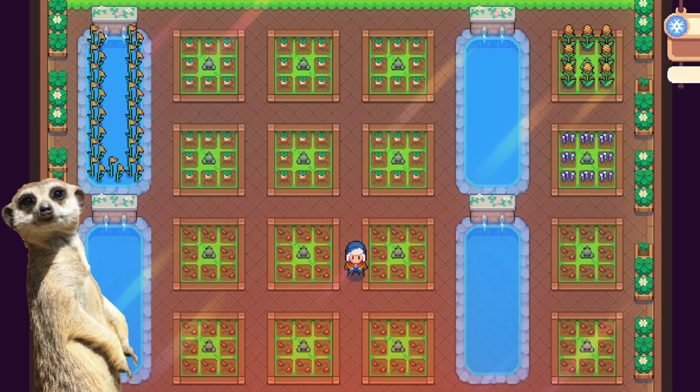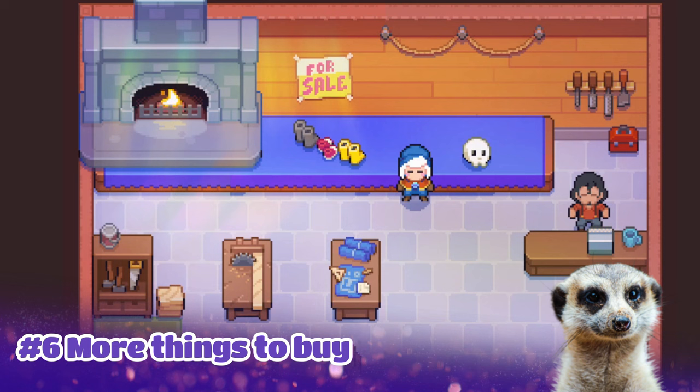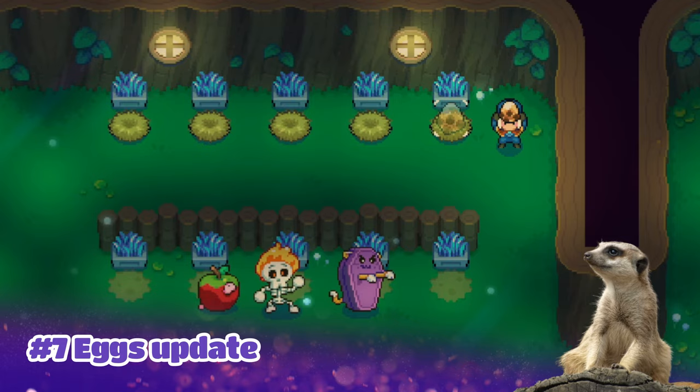Number six: Paulo is selling more furniture now. He used to only sell a couple of things from the decoration table, so if you're lazy to craft, you can just wait for it to be available at Paulo's shop. Number seven: spirits that were found in mines can now hatch from eggs.